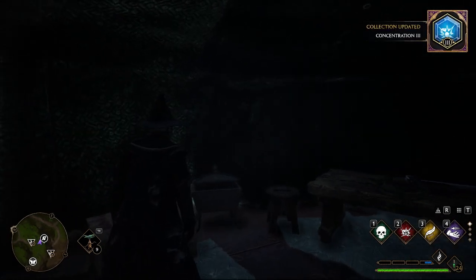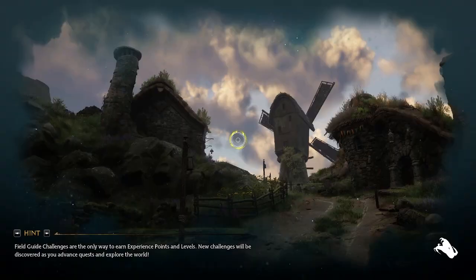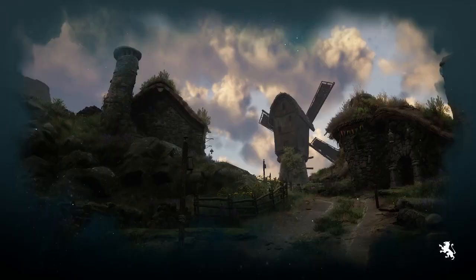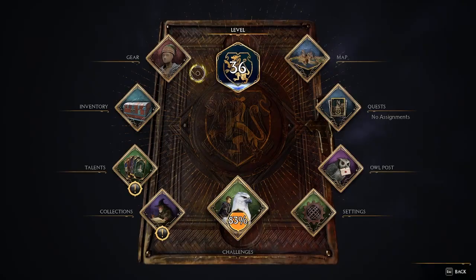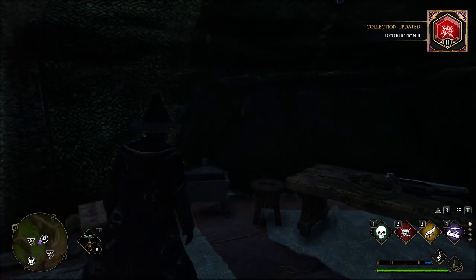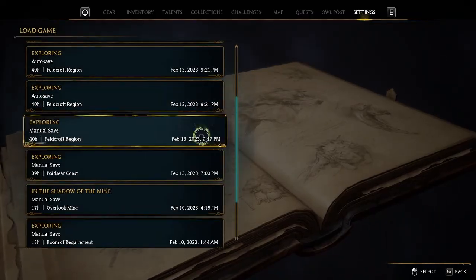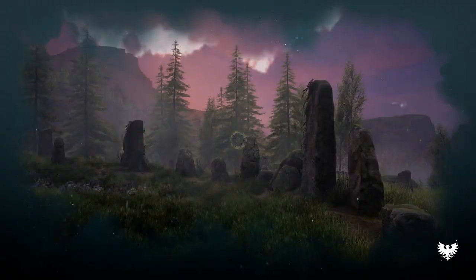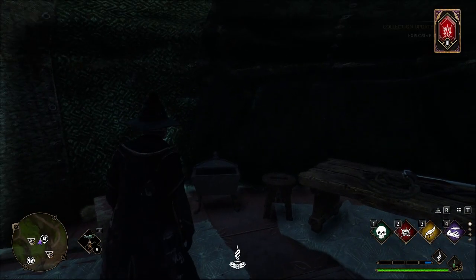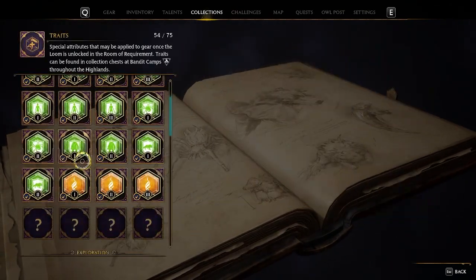It's from a small bandit camp, so you can get it from any bandit camp on the map. This is where I get it — it took me about 35 minutes of doing this back to back to get the Explosive 3 trait for the bombarded build. But I have to say it's very worth it. I've already played with it and from here on out we'll get right into it.